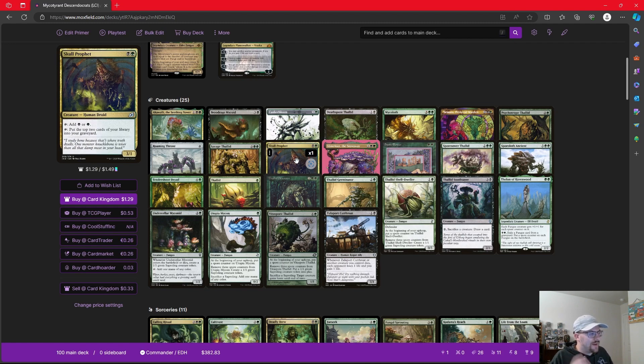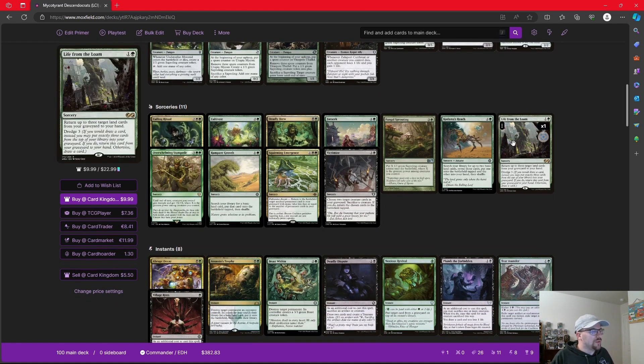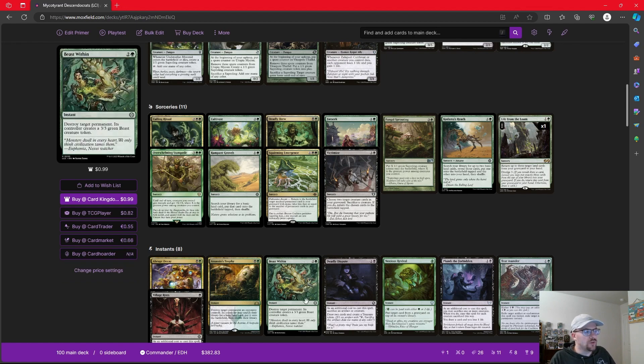Skull Prophet is a creature for two mana that can tap for a mana, or we can tap to put the top two cards of our library into our graveyard. If either of those are permanents and we have the Mycotirant out, that's going to start stacking up our Descend counter for that turn. Life from the Loam is a pretty popular spell that returns up to three target lands from our graveyard to our hand, but it says if you would draw a card, instead you may put exactly three cards from the top of your library into your graveyard and return Life from the Loam back to your hand — always putting our things into our graveyard as we go along.